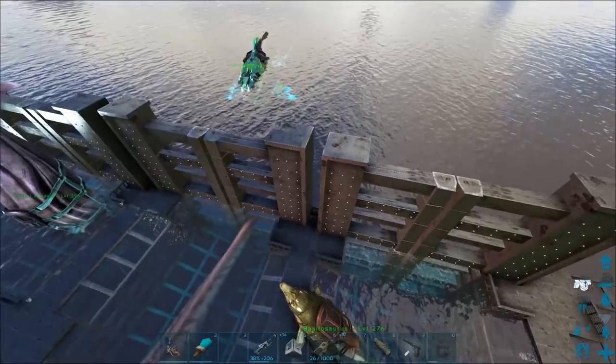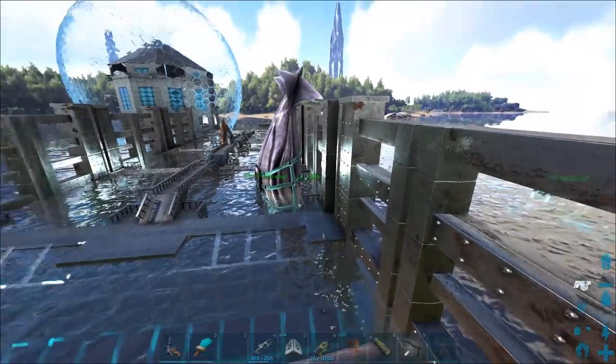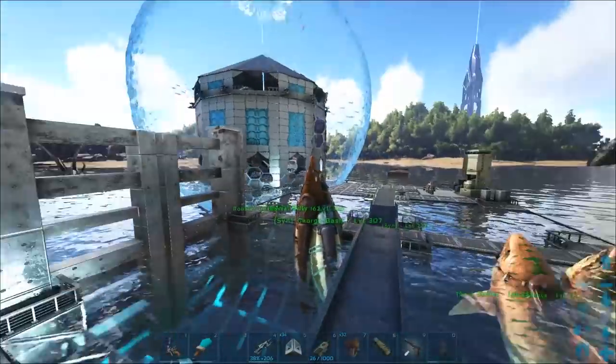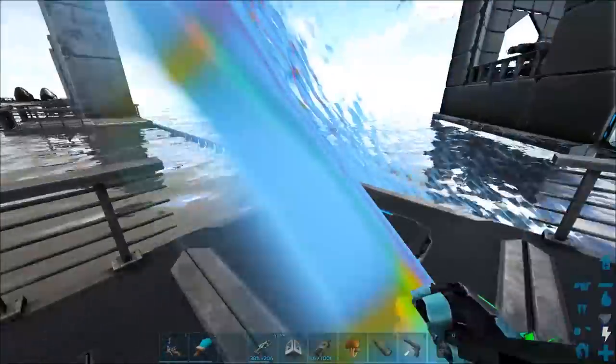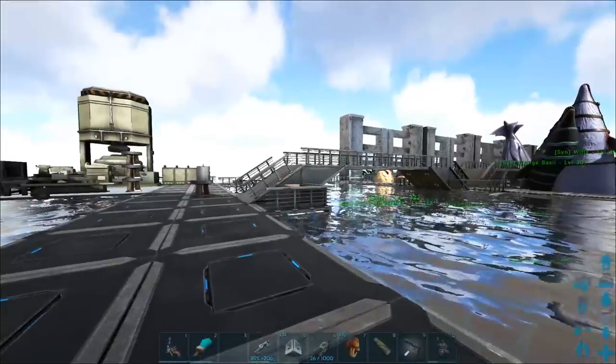It kind of bothers me — check this out, those are off, this is off. It's really hard to line them up, especially in the water. Maybe there's a better way of trying to get them to be perfect. The whole place is kind of a little bit off. Like, there's not a full foundation between these. I do like the walls up here though — I think it looks pretty good. But maybe we should also just build pillars or something up here. Let me know what you guys think.